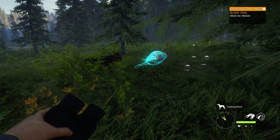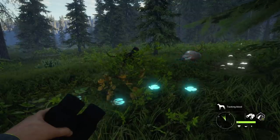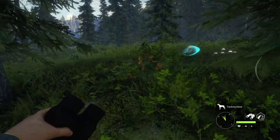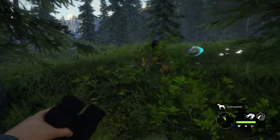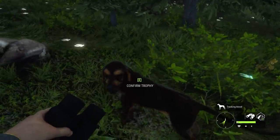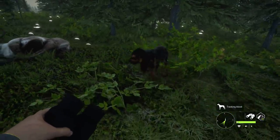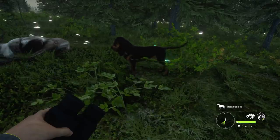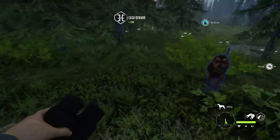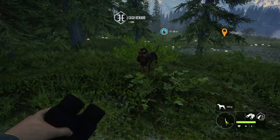I'm curious if that's going to be the norm or just because this was an easier track. Does he bark when he finds it? It says 'tracking blood' as his state, so maybe he got a little confused. There we go — he did find it. When we can praise him, it's apparently like a whistle that he knows means he's done well. Once we claim the animal, he stops barking.